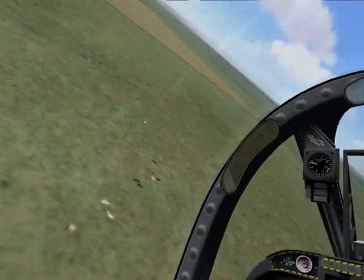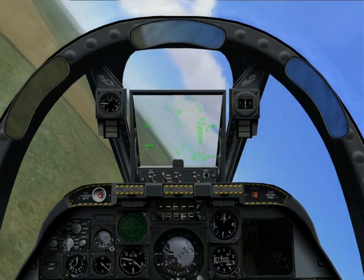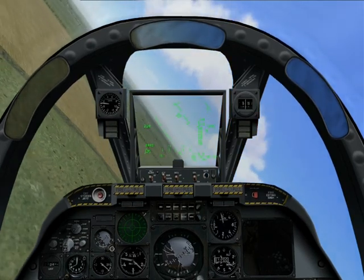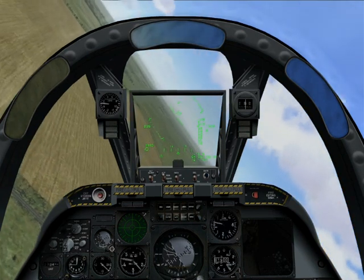So far in this series of tutorials we've looked at the Avenger Cannon and Hydra rockets, we've also looked at Maverick missiles and bombs. Today we're going to look at the least used weapon in the A-10's arsenal, the Sidewinder missile.